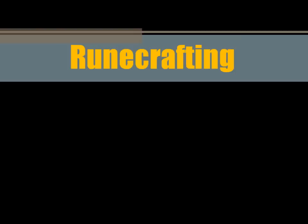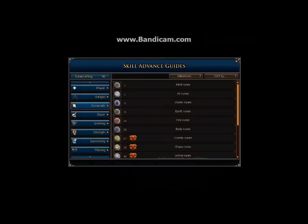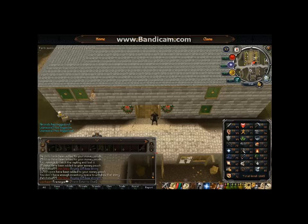The first skill that appears in our skill book after the combat stats is Runecrafting. There are several different ways to make money with Runecrafting, and nearly any type of training is a formidable way to make money. Starting at level one, the only runes you'll be able to make are mind and air runes.